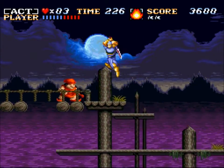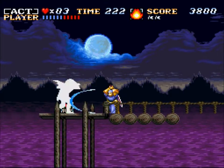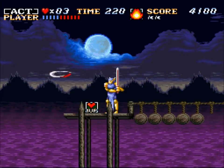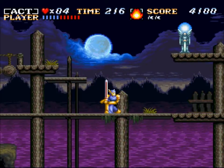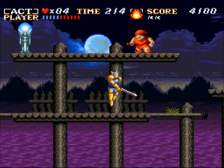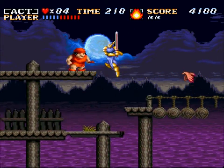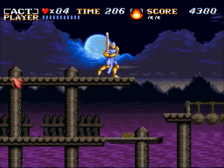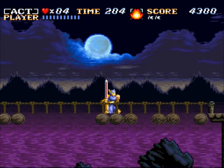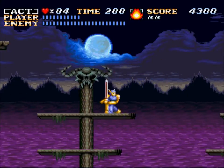Also, flying fish that crawl on land. Extra life - not that it matters, because every time you restart a stage, you always only get three lives. I can't hit him from down here for some reason. What's over here? Full health - that'll be useful. I almost fell. But anyways, it's boss time.